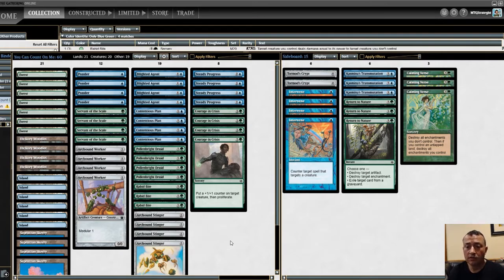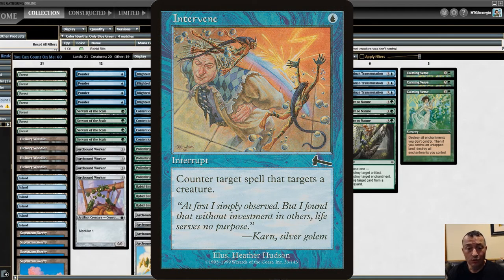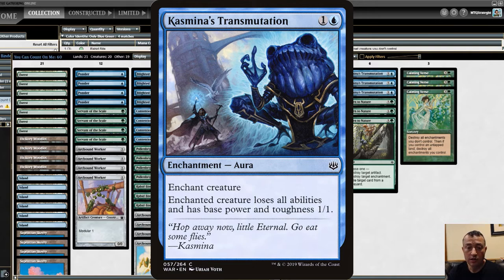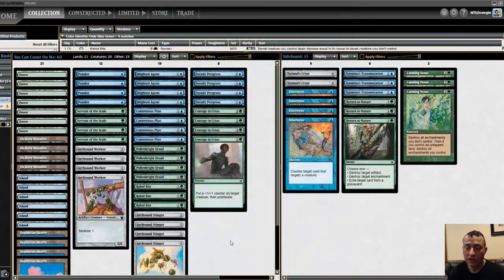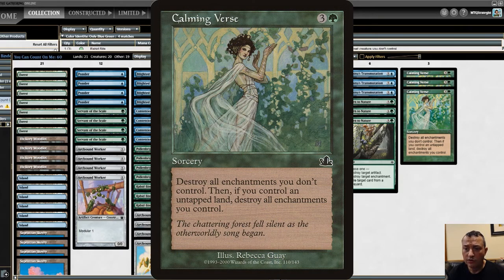In the sideboard we have some things to help you through. Tormod's Crypt for any graveyard recursion. Intervene — counter target spell that targets a creature — you're just worried about your creatures, so you want to protect them; if you're going up against a lot of burn you can pull those in. Casmina's Transmutation: I've gotten a lot of use out of this especially against graveyard recursion decks that pull in large creatures from the graveyard — you can transmute them and they lose all abilities and turn into the tiniest of tiny creatures. Return to Nature to destroy artifacts, enchantments, and exile from the graveyard. And then Calming Verse: you destroy all enchantments you don't control, and if you control an untapped land you also destroy all enchantments you do control — this is for enchantment-heavy opponents.